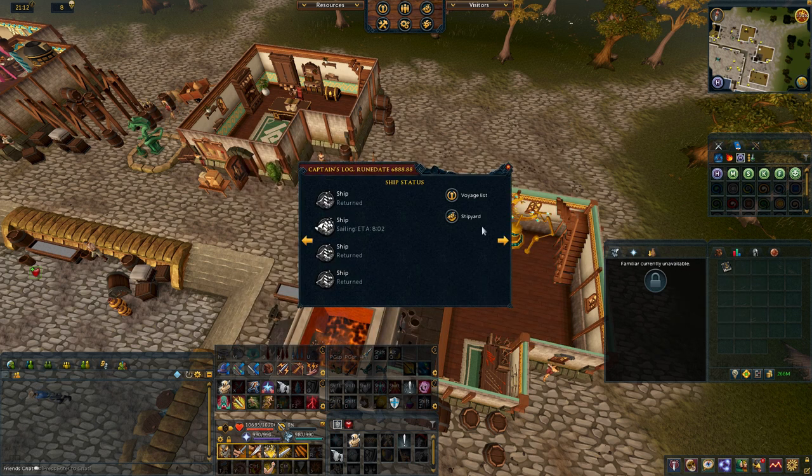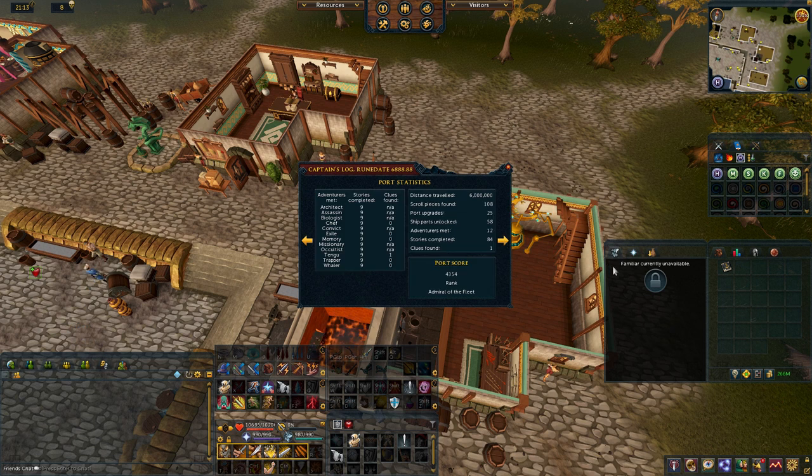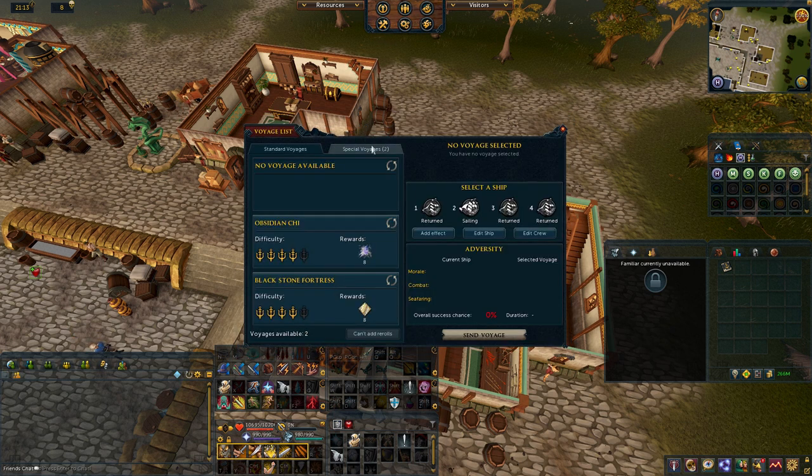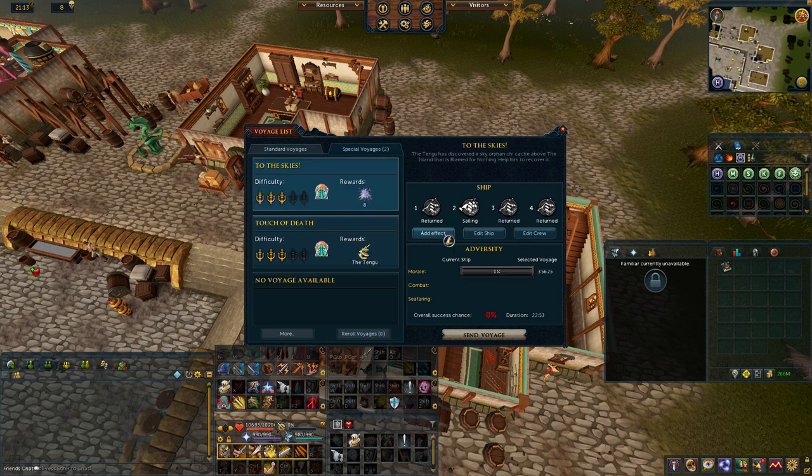When you reach level 90 in a skill, you will unlock an adventurer in ports. Each adventurer has a chance to show up in your port each day during reset, and if they show up, they will stay in your port until the next day. Each adventurer has their own storyline which advances by sending them on special voyages. There are 12 adventurers to unlock. Completing one trio storyline is a comp cape requirement, while completing all storylines is a trim comp cape and master quest cape requirement.